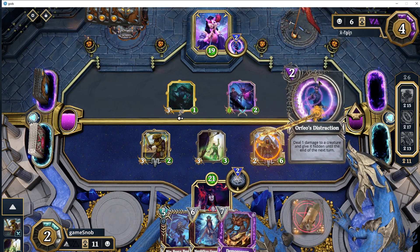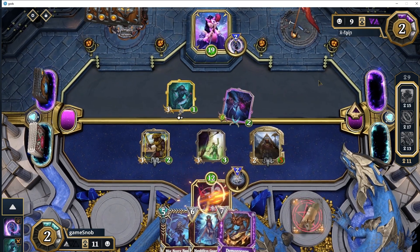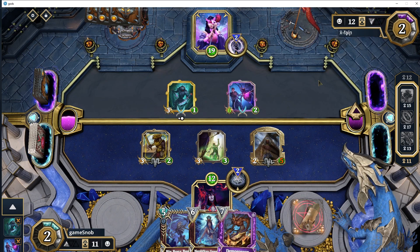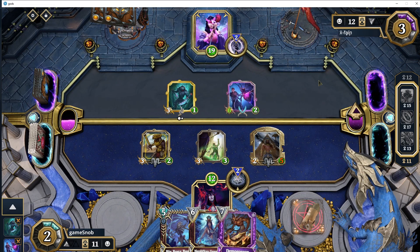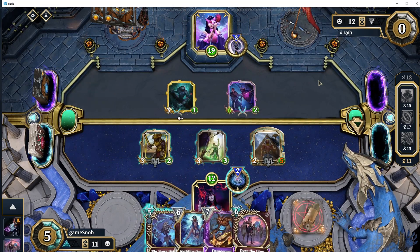He's at 19 health and I'm at 21 health. There's the Cheat — aka Orfeo's Distraction — going down on the board. He can't really trade into any of my creatures at the moment because if he does, he loses them. I've got a decent amount of damage on the board and one of them comes back to life. There's Team Up again, so that makes his cards hidden again. Very hidden, and very rush, and certainly Deception.